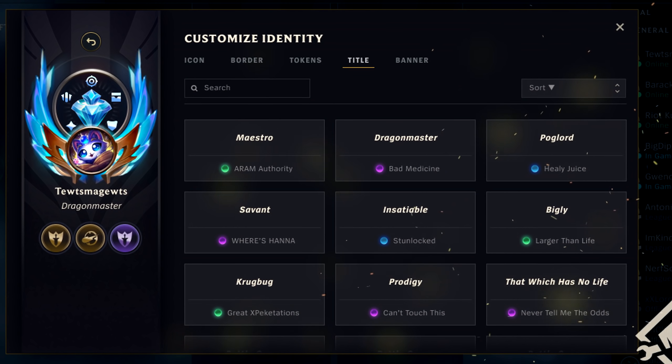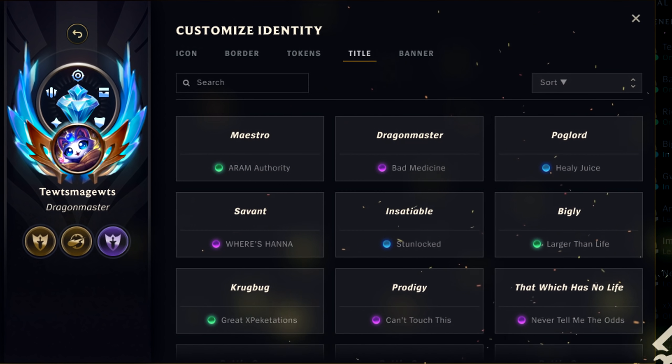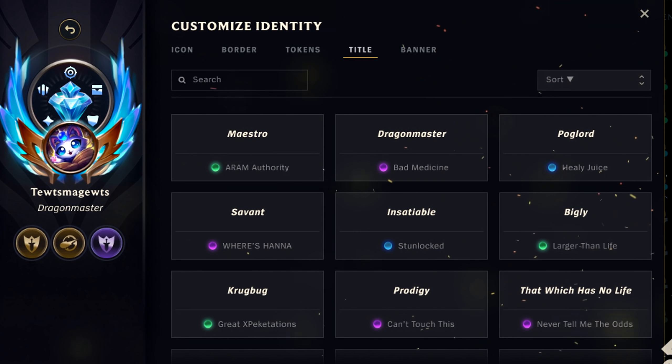Feed and go 0/10 in 10 games and you get the feeder title. And it looks like they have the WoW rarity colors too, so some will probably be harder to get than others.